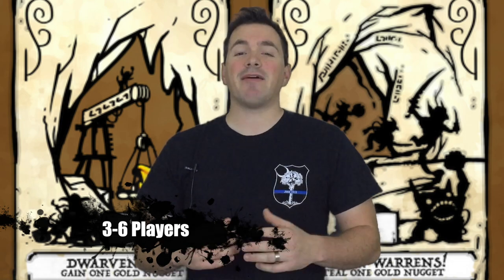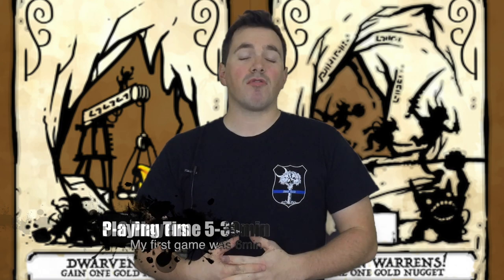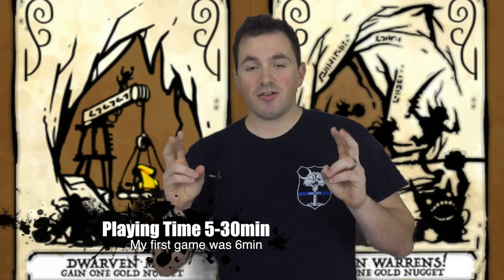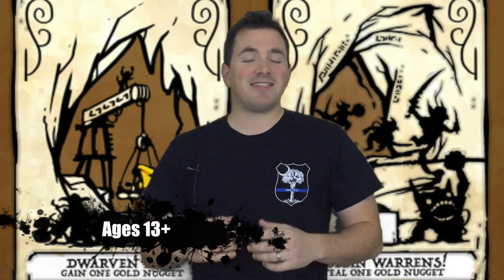Before we start the how-to-play portion, everything you see here are prototypes. The cards are print-and-play slipped into sleeves with regular playing cards, the gold is from Pandemic, and the dice are from Dead of Winter — none of these components are representative of the final product. If you'd like to skip straight to my preview thoughts, there's a link for that in the description below.